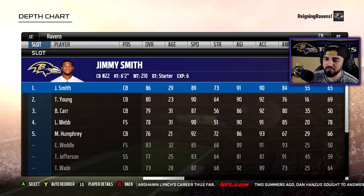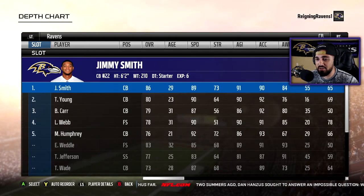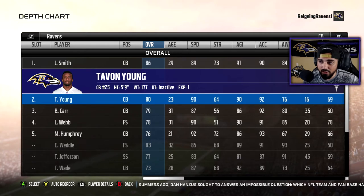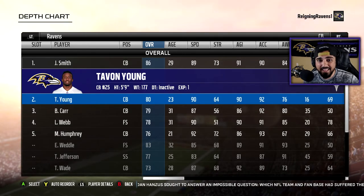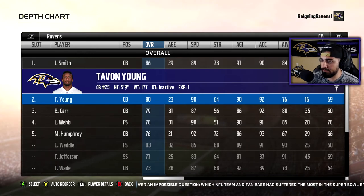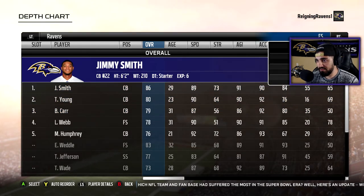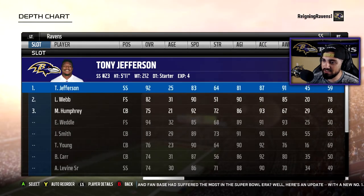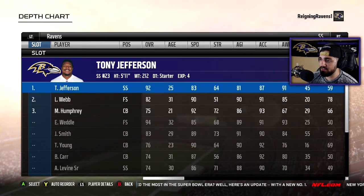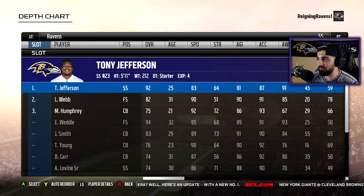Cornerbacks — you guys know for the longest time Baltimore's been known for having great defense. We've heard the term thrown out there — the no-fly zone. Well, this is why. Jimmy Smith, 86 overall. And yes, I know what you're going to say — Tavon Young is injured and won't play at all this year. But we're using Tavon Young out there; he's going to be backing up Jimmy Smith at the number two cornerback position. Brandon Carr we picked up this year. And here's my favorite part about the defense this year — free safety Eric Weddle at 96 overall, and strong safety Tony Jefferson at 92 overall. Good luck passing on this defense — if you can make it past Jimmy Smith and Tavon Young, you've got these guys to deal with.